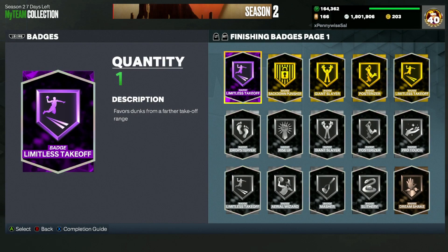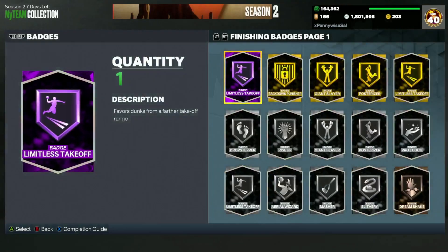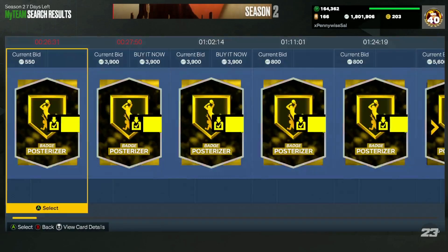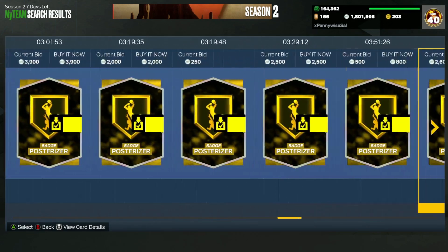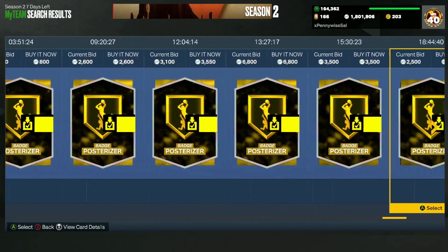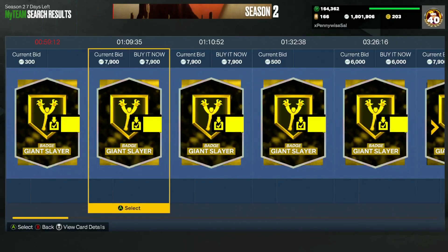The way to make a lot of MT from these qualifiers is going to be selling your badges and selling your shoe boosts. Basically, people try to badge up their cards and put shoes on their top cards so they can have a better chance of qualifying. So if we look at a lot of these gold tier badges, you're going to see the badges are pretty high in price right now. If you guys have a lot of these gold and silver badges — even the bronze ones — I would definitely recommend selling right now. It's going to be a great way to make some MT this weekend.